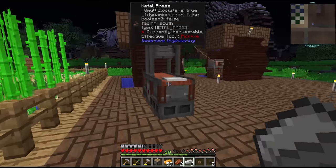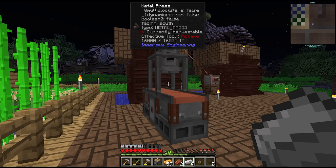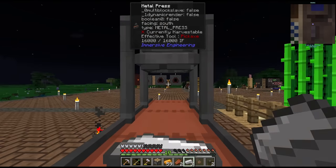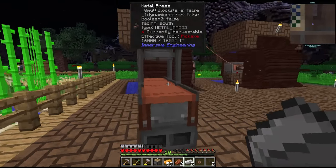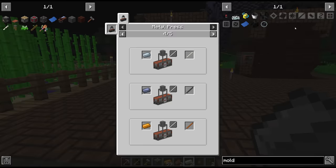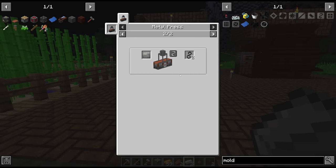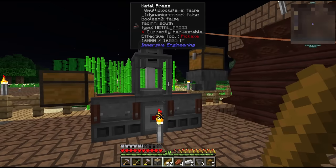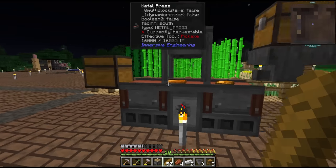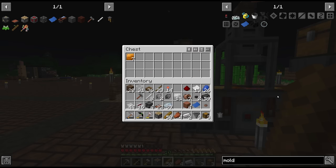The metal press is at standard speed here — in packs like Enigmatica 2 it was sped up in the configs, which made it amazing. But this is all we've got and at least it's more efficient than manual crafting. Now that we have access to plates, I'm going to set up a few more metal presses — one for gears, rods, and wires. The wires actually take plates rather than going ingots to wires, so it may be worth setting up two back to back. I'll also hook up chests for output and a hopper for input to batch craft plates, then use those to make wires and energy storage for the water wheels.